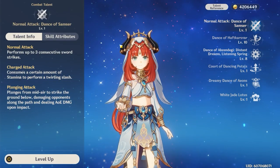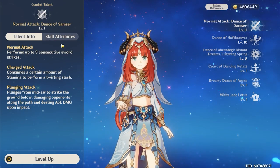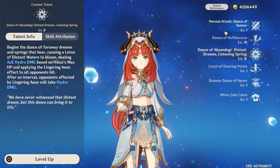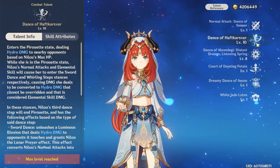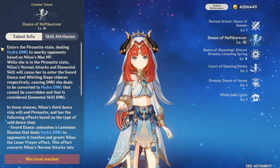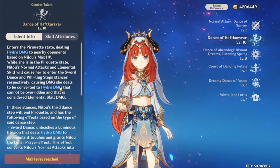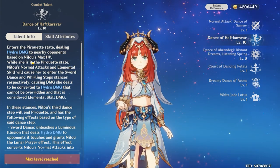Nilou is a very unique but simple character in terms of her design. If you notice her normal attacks, you never upgrade those at all — don't even bother. Her skill and burst are what's interesting, and you don't really need to upgrade her talents too heavily. Basically she has two ways of using her elemental skill: keep pressing E, or press E once and then do normal attacks instead — each results in a different type of dance move.